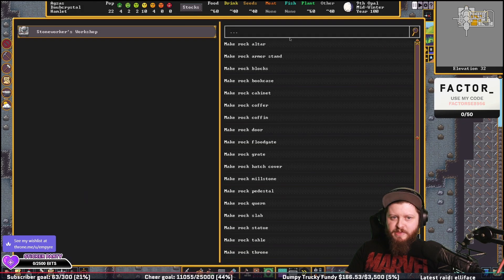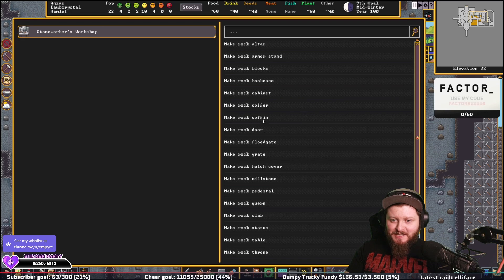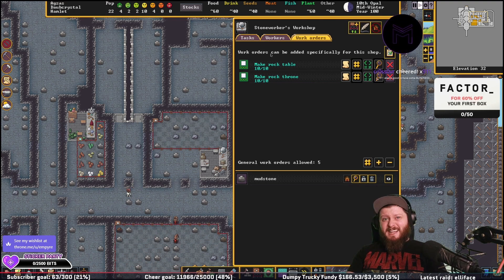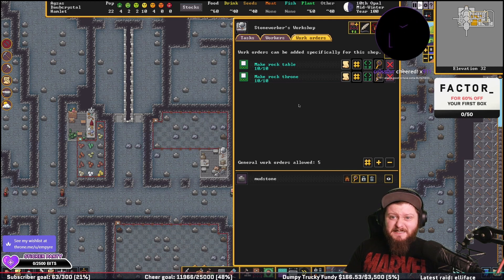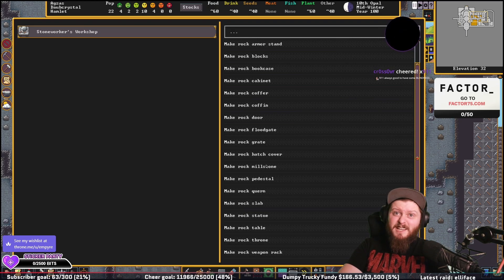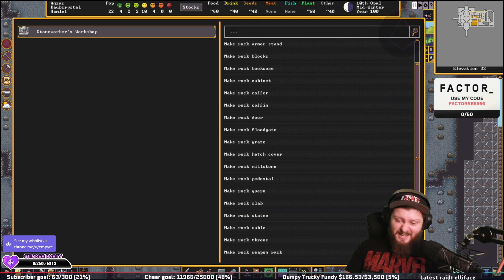We need a work order for mechanisms. Alright, we're going to need some fucking tables, some chairs, doors. 911 bits — always good to have some blindness. You know what? You're right, and I got some. So thank you. I'm good now. Thank you for the 911. I think I just cried.